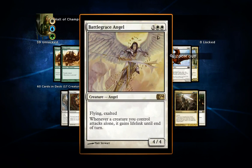Battlegrace Angel is a bit expensive at five mana, but she's a 4/4 with flying and exalted, and the effect I like most: whenever a creature you control attacks alone, it gains lifelink until end of turn. This can be a really good card to have.